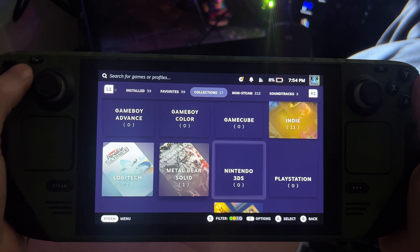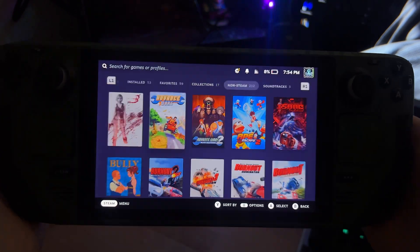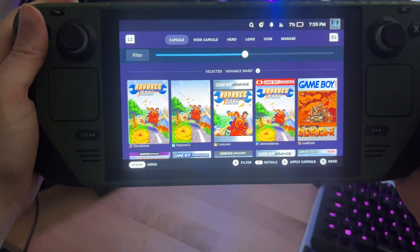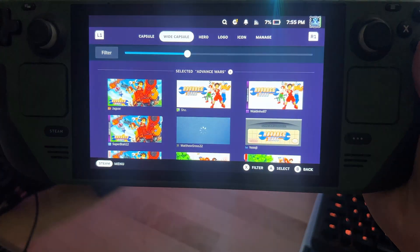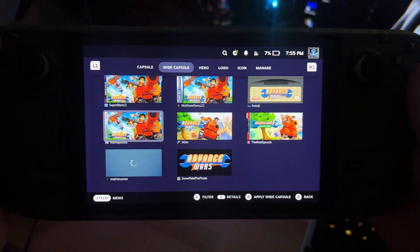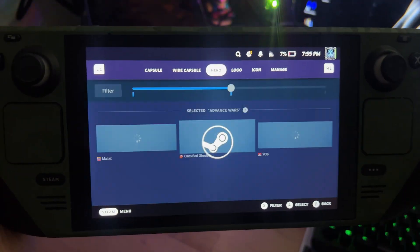You can also do this for your emulated games. Using Advanced Wars as an example — change artwork — it links to all the different Advanced Wars wallpapers you can have, same with the wide capsules. There's some really cool options, and the fact that you can customize all this saves you so much time when loading in your emulators. You don't have to do this manually — it automatically searches it and you just click to apply instantly.